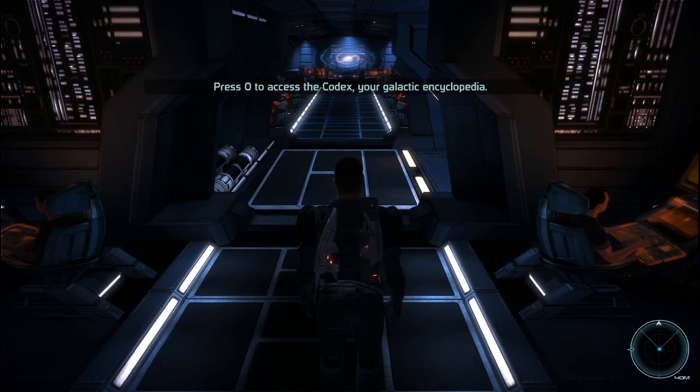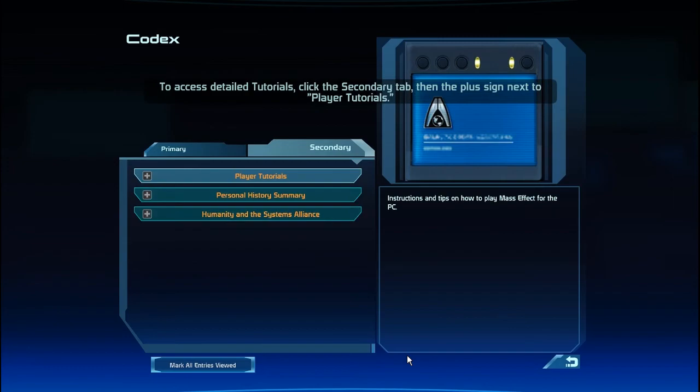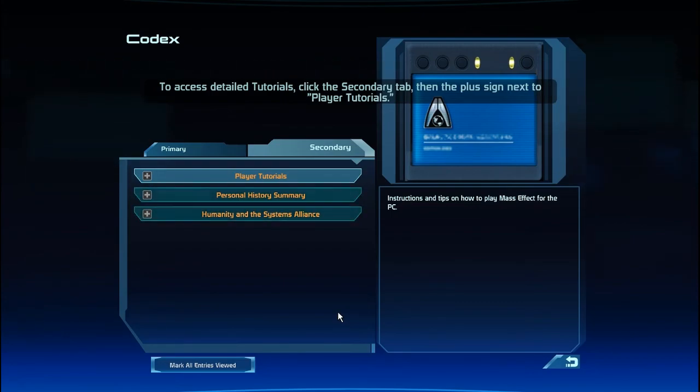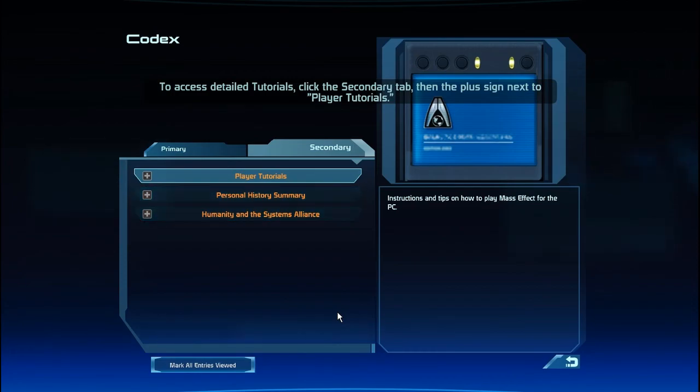Alright, so there we go — we got some experience automatically, which is kind of awesome. We got the codex and the journal pop-up as well. In this game, as you probably saw in those conversations, you do have the ability to choose how you want to respond. Along the right side of that circle, there tend to be answers that are paragon, neutral, or renegade. However, I have not particularly chosen which one I want to focus on — what is going to happen with my choices in those conversations will be based on what I feel is the right thing to do or say at that particular moment, so I really have no intention of focusing on paragon, renegade, or even neutral.